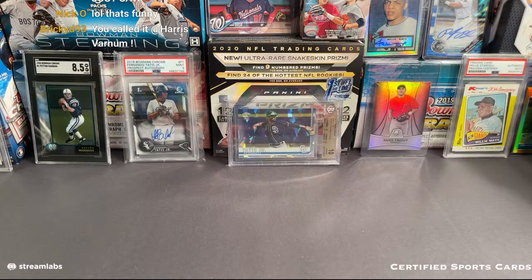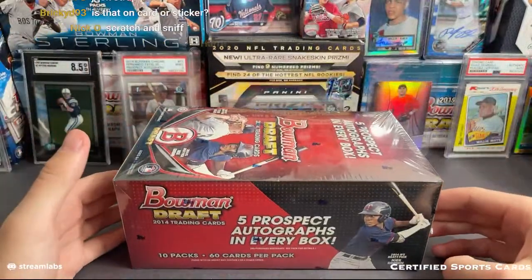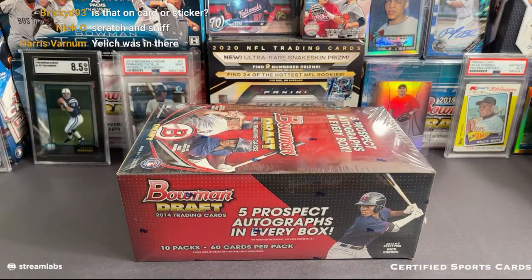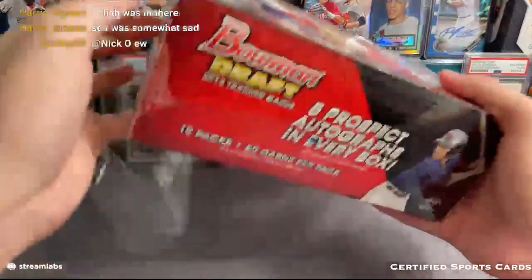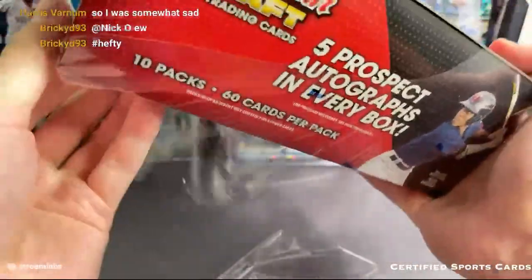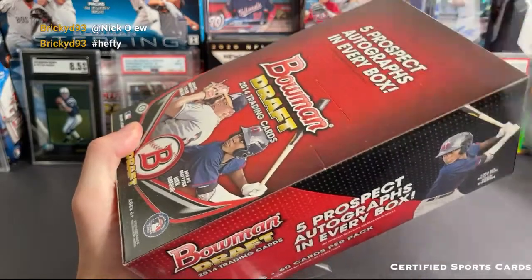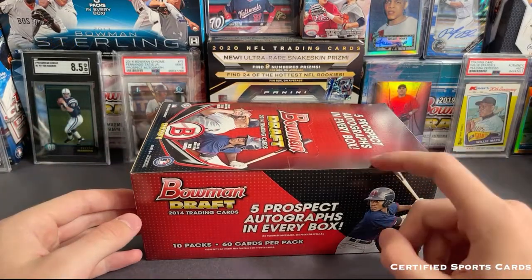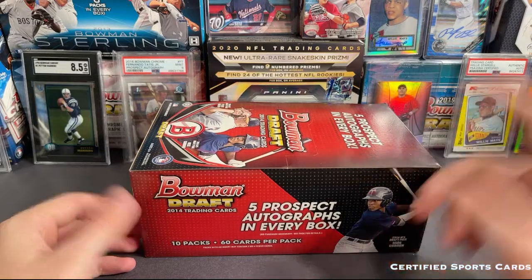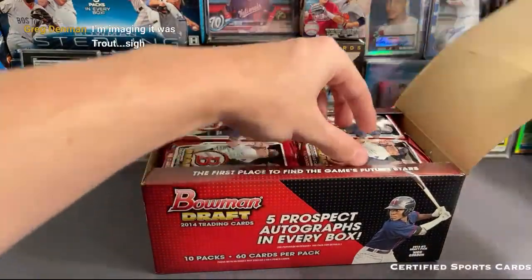Let's go ahead and do the 2014 Bowman Draft Super Jumbo — there are five on-card prospect autographs, and this is a big box. Yelich was in there, oh was he? Good luck to you guys — there are some decent names in this year. This is 2014 Draft so I think we've got Matt Chapman, Alex Verdugo. I think Eloy Jimenez has his first Bowmans in here with the Cubs. We'll see. Oh, it's still just packs — this is a lot of packs. Those are some thick packs right there.